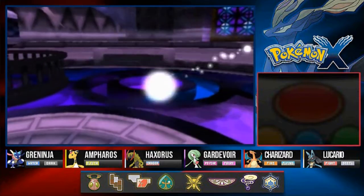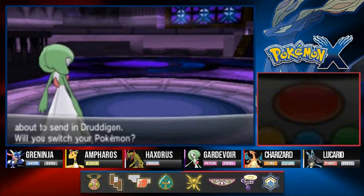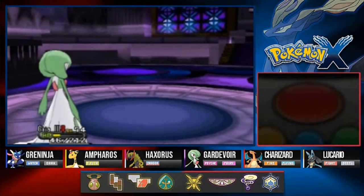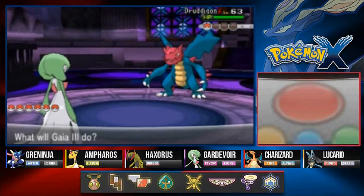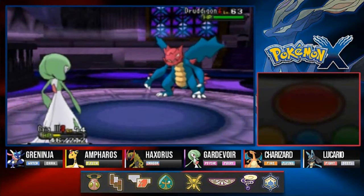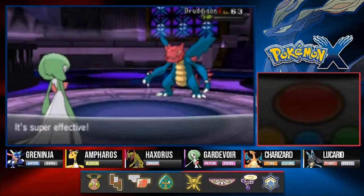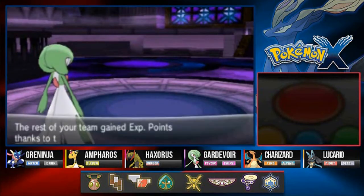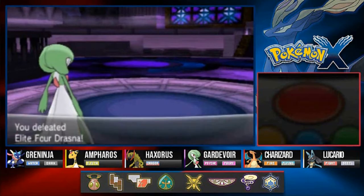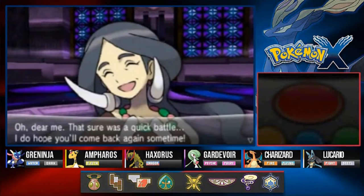And she's coming out with Druddigon — not a hard Pokemon to defeat. Dazzling gleam for the win, say goodbye! Fluffold grows to level 67 and Drasna has been defeated.